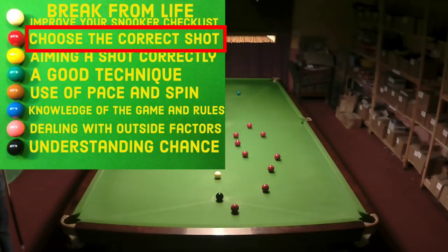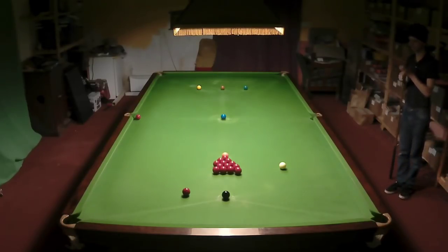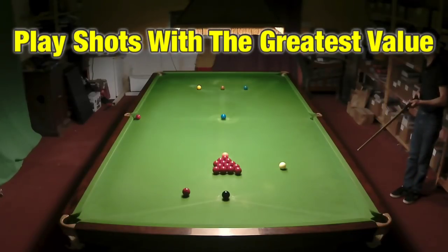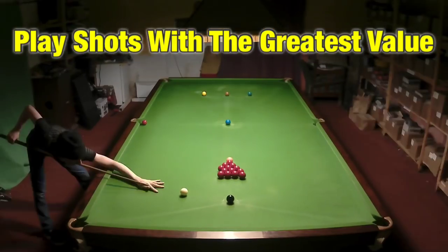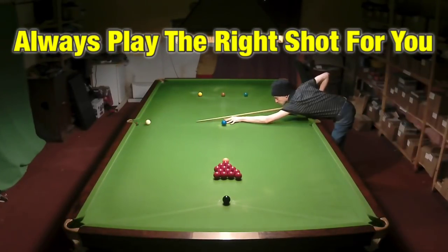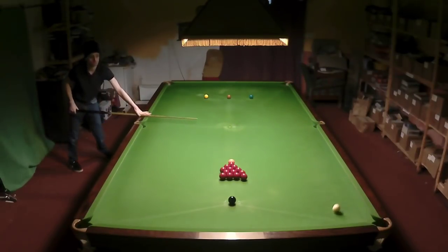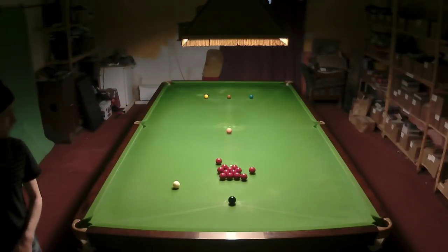There's nothing more important than choosing the correct shot — it's massively important to optimising your game. For example, we could take the easy red over the middle pocket, but the position would be hard. So I'm playing the red by the black so I have an easy black, then get onto the next red, and easily score about 14 points very simply. I even managed to get the pack open and get on the next red.